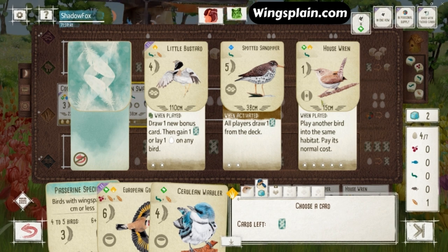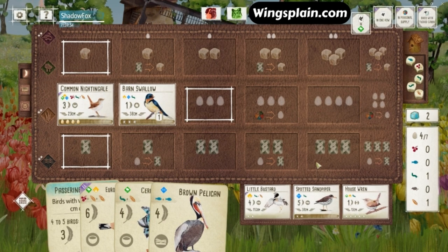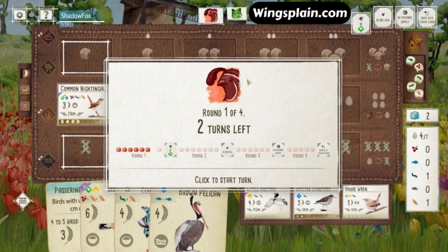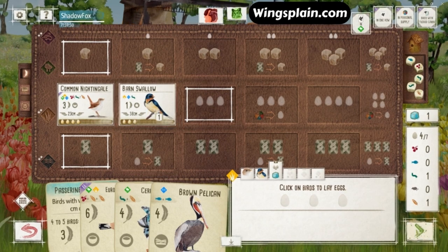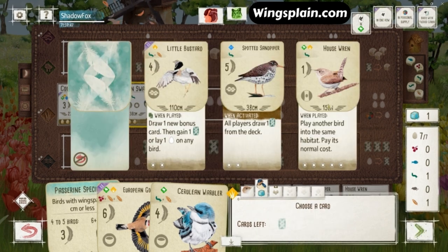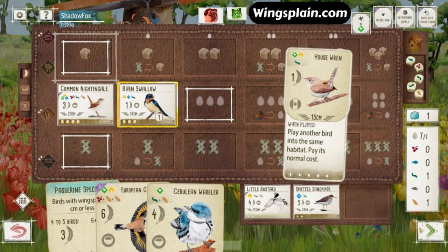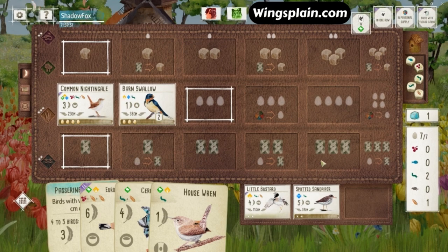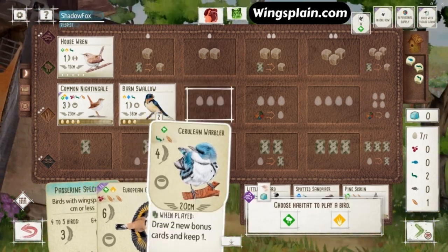Looks like I'm considering the House Wren here to maybe do a double play. I have the Brown Pelican to tuck on the Swallow, so I could run eggs again, pick up a second worm, cycle the Pelican, pick up the Wren, and then do a double play in the forest to try to lock down that round goal. So we've got our last activation of the round left — we'll pull off our double play and win the round goal.